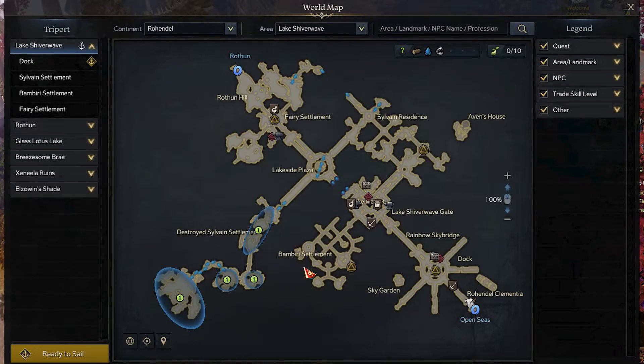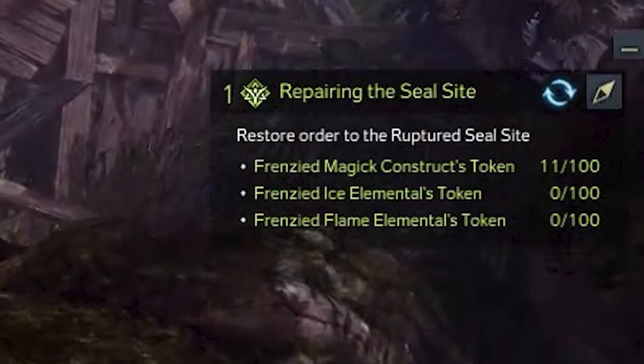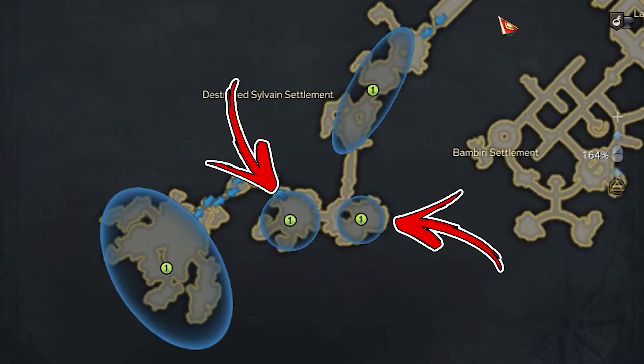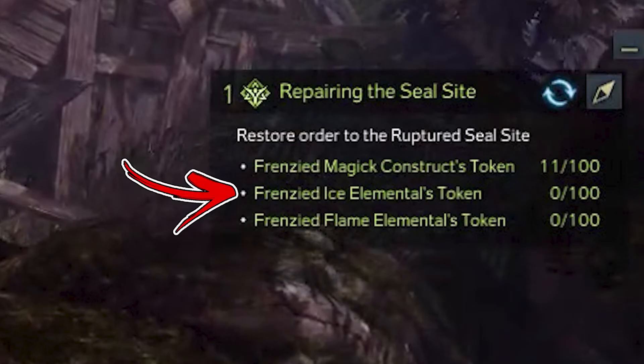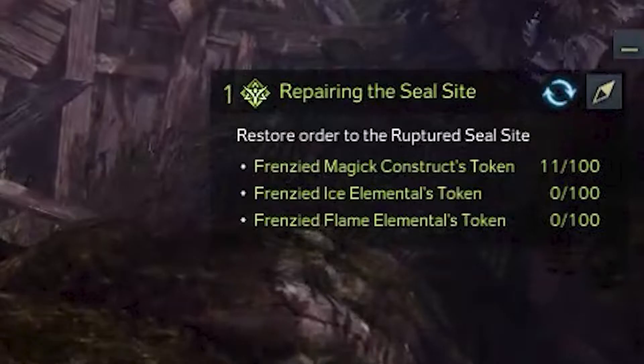The quest consists of visiting the Lake Shoe Rave area — to be precise, the destroyed Sylvain settlement in the bottom right central part of it. By defeating the enemies in the upper area you will obtain the first tokens. In the two smaller areas in the middle you will obtain the second tokens, while in the bigger area to the bottom left you will obtain the last type of token by defeating the enemies.